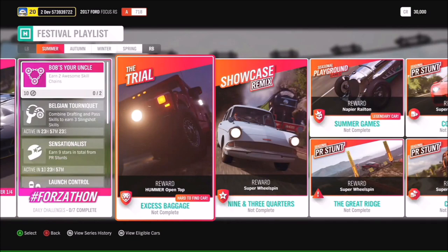If you complete the Trial you can earn yourself an open-top Hummer, which is perfect for those summer weeks in Horizon — that's Excess Baggage. We've got Nine and Three Quarters coming back for another Showcase Remix: you're driving the Ford Anglia against the Flying Scotsman, which promises to be a magical time. And if you miss the Napier Railton, you'll get another chance to earn it if you complete the seasonal Playground Games in Summer.